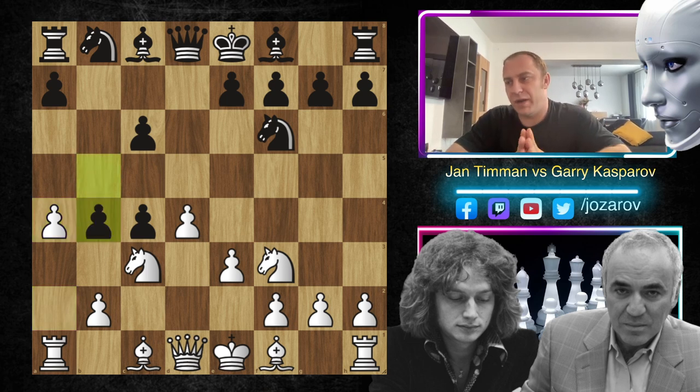Here Kasparov basically shows how you can really beat the Alapin variation - he plays now simply the move b4. b4 is of course a very aggressive move. The problem is now white will have many troubles developing the minor pieces. There is a problem for black because with the move b4, black has exposed himself, having pushed both pawns towards the queenside.